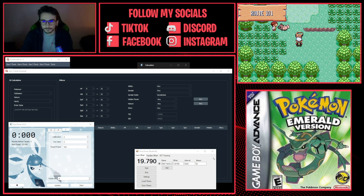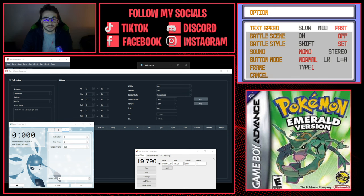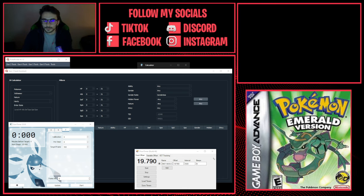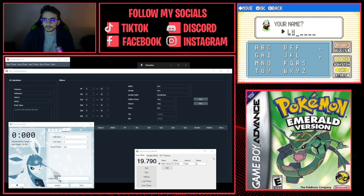In game, you need a save file with text speed set to Fast. We set it to Fast because as soon as we start the game we'll need to enter some dialogue quickly. That's all you have to do — then leave the game. Reset the game and go to New Game, go through all the dialogue until you reach the naming screen. Stop at the naming screen — don't do anything until I say so.